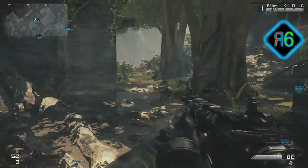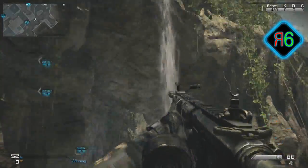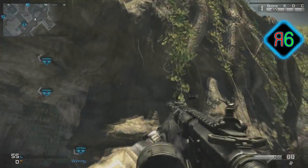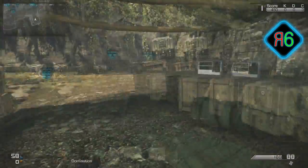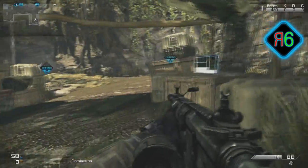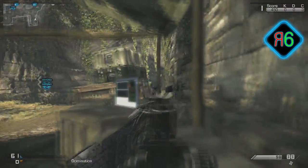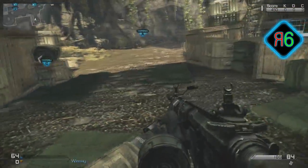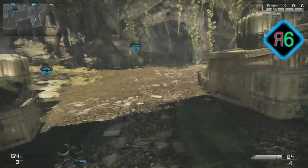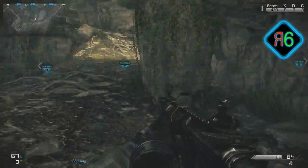B is a bit different — it's not in the middle like normal, so if you're coming from one way you only really need to worry about that direction. Around here you won't hear as well because of the water flowing, so be aware of that. This is an excellent place if you want to set up and camp. A sentry gun shooting that way with IEDs over there would be absolutely perfect.